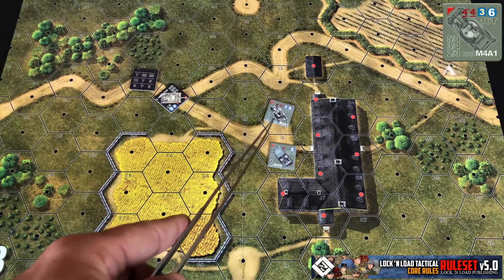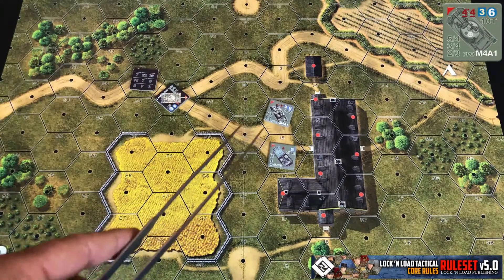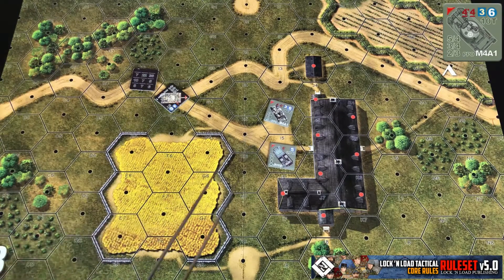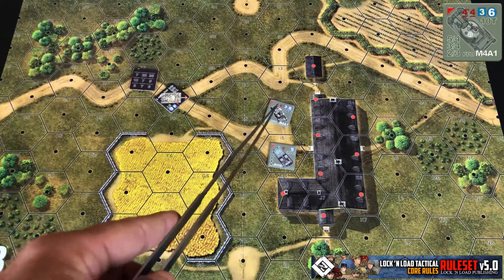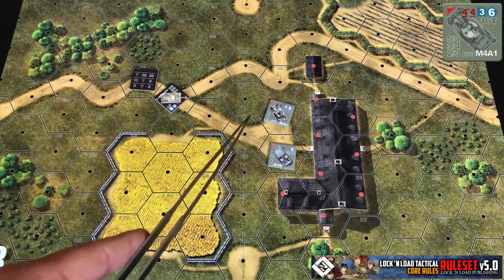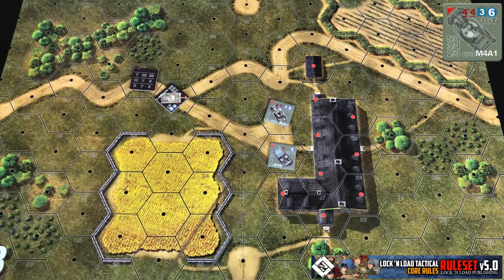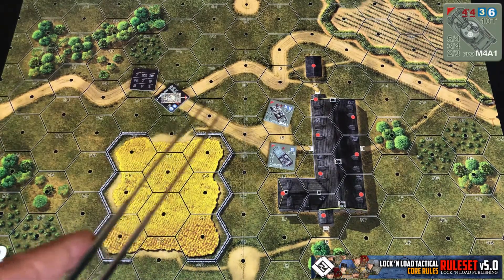When you look at the bottom left of the counter, you see three rows of numbers: the top row is the front armor, the middle row is the side armor, and the bottom row is the rear armor. If the vehicle has a turret, like this Sherman does, the values are separated by a slash — the first set of numbers is the hull armor and the second set is the turret armor. You determine which one is hit by the attacker's attack roll.